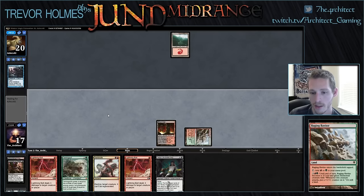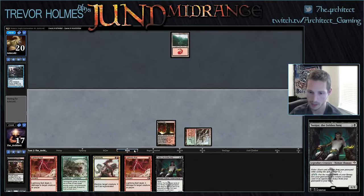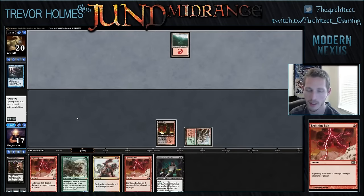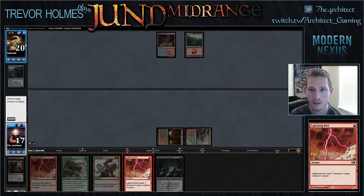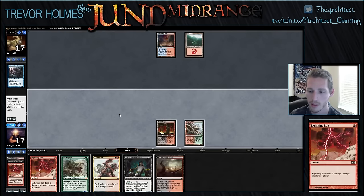Raging Ravine, pass. I'm definitely just going to bolt his face — I want to cheaply play Tasigur and grow our Tarmogoyf. We took the Deceiver, so if he has another Deceiver we have a Terminate. We might save this bolt in case of a Pestermite, but getting one in the graveyard to make Tasigur cheaper is pretty good. He hit a Scalding Tarn. Tarmogoyf is our fourth card in the graveyard — if he counters it with a Spell Snare or something, then we can fetch and play Tasigur.